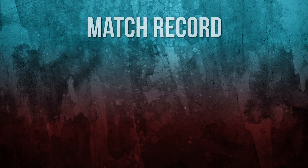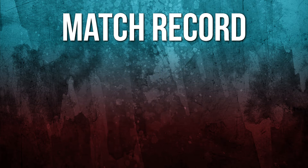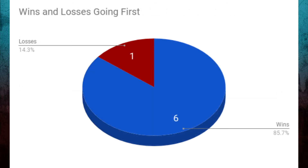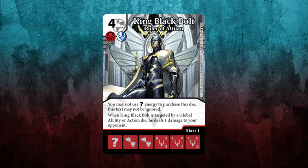I closed out the Swiss portion with a three wins, one loss, one tie record, earning a spot in the top 16. Once there, I fought my way to the top four before losing to Raccoon Struggle, making my total match record five and two and one. King Black Bolt went 11, six, and two overall — a 58% win rate. I also tracked going first versus second: I went six and one going first, as the team thrives on that. Going second resulted in a coin flip of five and five.